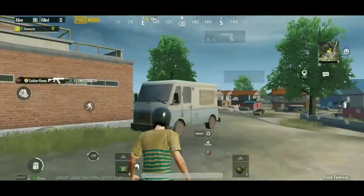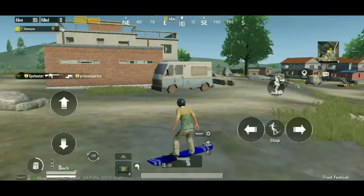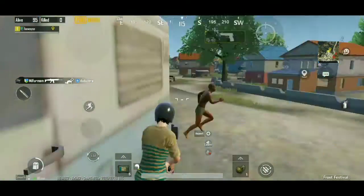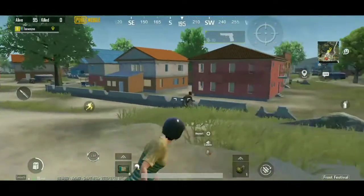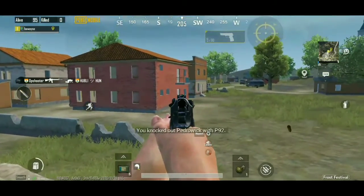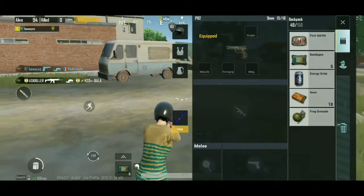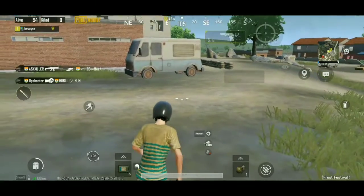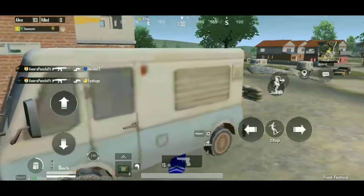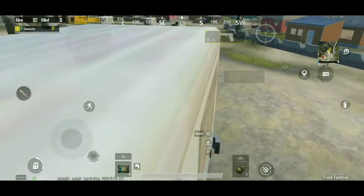Trick number 10: I will tell you how you can go inside a car. You go to the car and simply use the skateboard, and you can try it. You can easily go inside it and your enemy won't know where you are. Use this trick and watch how I do it.